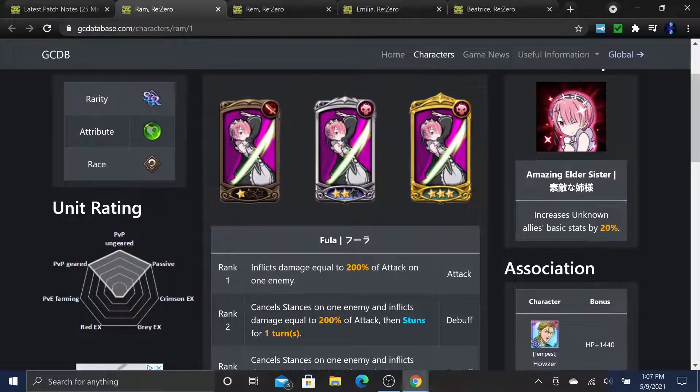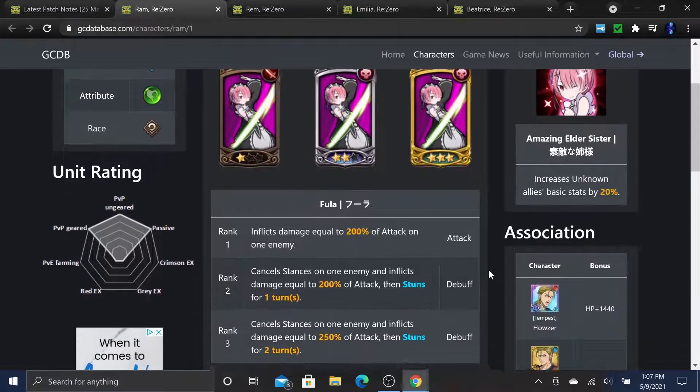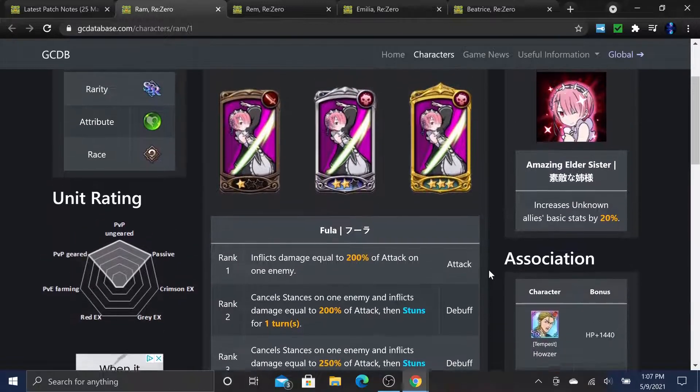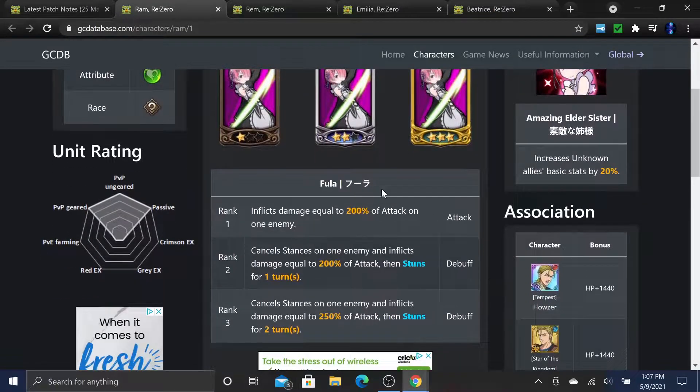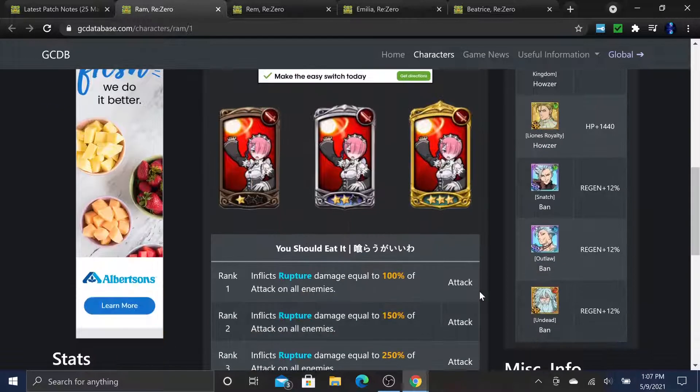This is a huge buff - the same as Sariel's passive which increases goddesses, but RAM's increases unknowns. For her cards, she's mostly a backline unit. Her first card, Fula, inflicts damage equal to 200% of attack on one enemy, and at rank 2 and 3 it cancels stances and stuns for 1-2 turns - the same card as Goddess Liz.